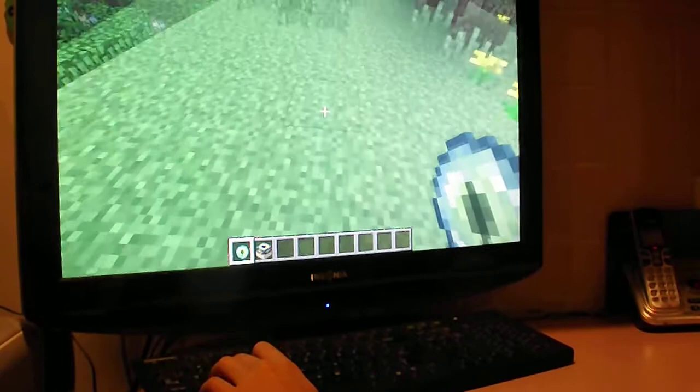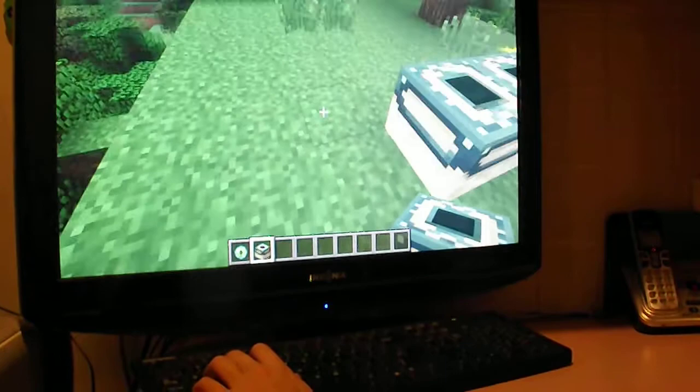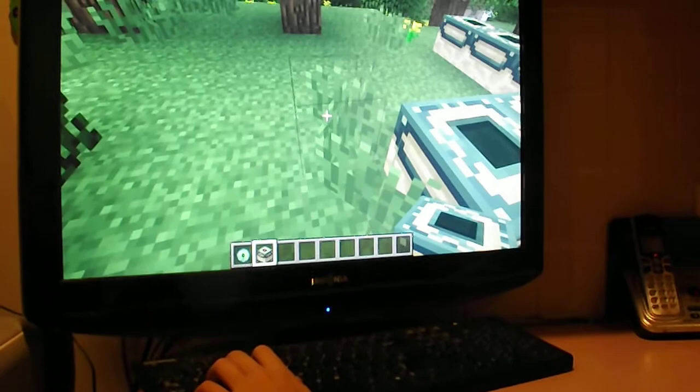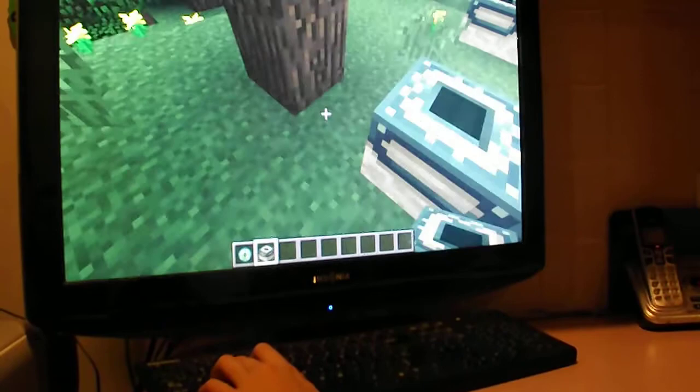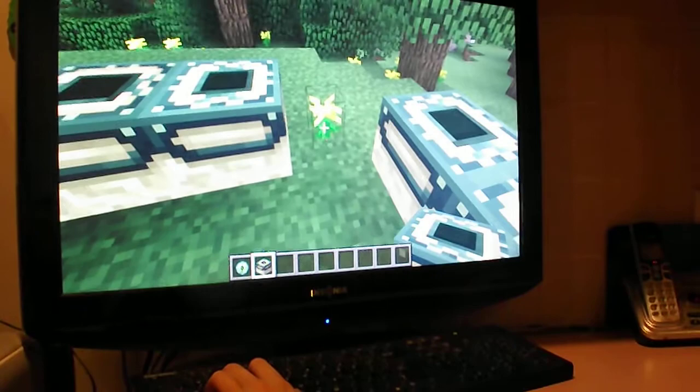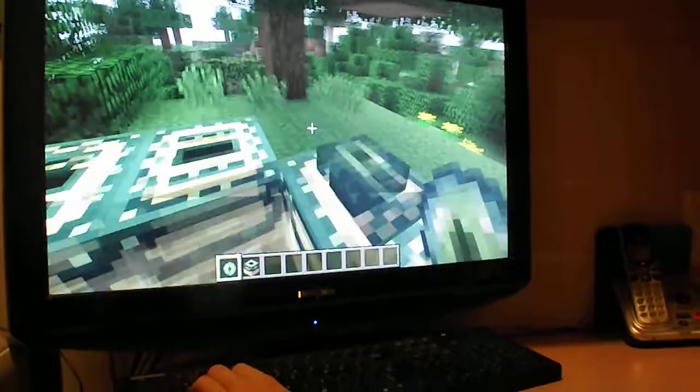So I got the End portal set up. The Eye of Ender — like I did, I set it up. It's easy to set up, not hard. Just need some space. I got the Eye of Ender placed on. I might want to get out of here so I can teleport right away.